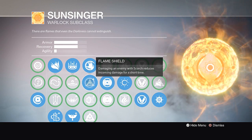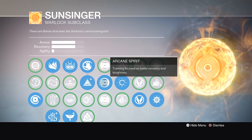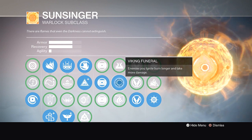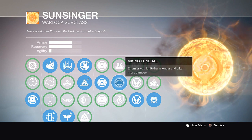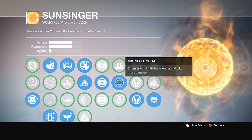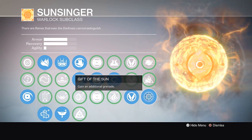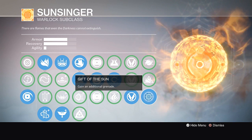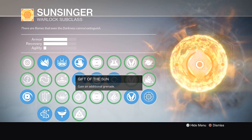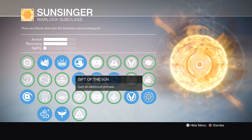Arcane Spirit doesn't matter much here. Viking Funeral will burn enemies over time if you hit them with scorch or a grenade — doesn't do too much damage, but if someone is nearly one-shot it'll finish the job. Divine Order doesn't matter much either. Gift of the Sun gives you an additional grenade, so you don't have to waste your exotic slot on something like Heart of the Praxic Fire or Starfire Protocol to get the extra grenade — just run this perk instead.